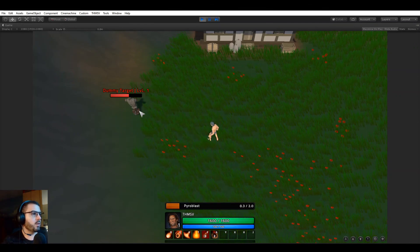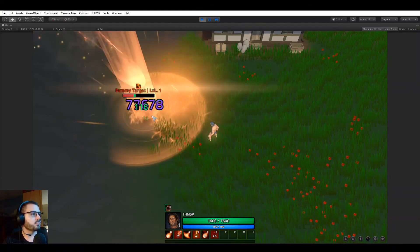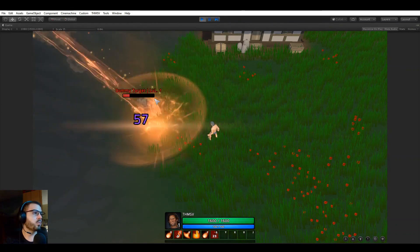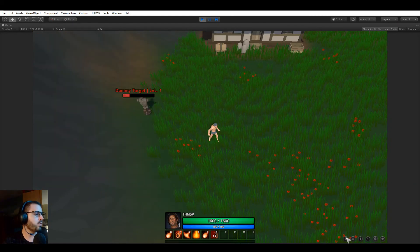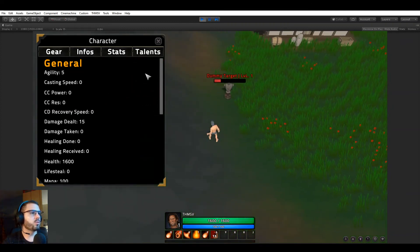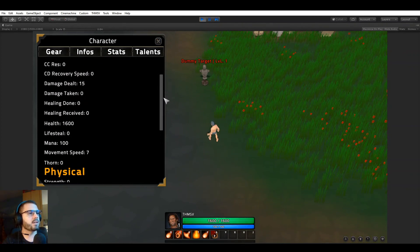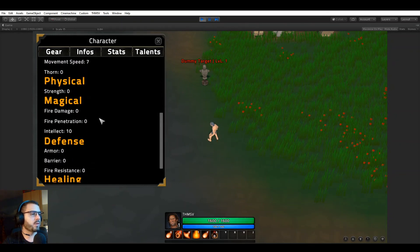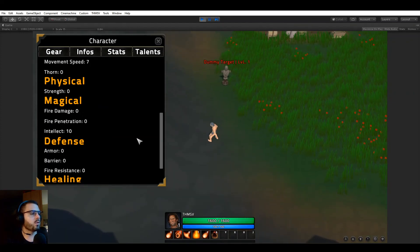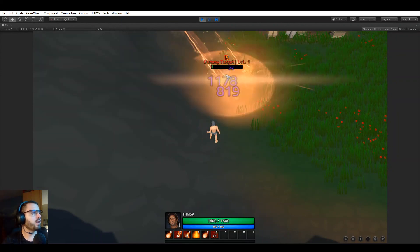Let's try a combo: fire aura, fire rain, and pyroblast together — that's a lot of damage since we added 250 fire damage plus crit chance bonuses. The stats panel now updates in real-time as stats change, so you can see fire damage bonus at zero normally, and jump to 250 while the fire aura buff is active. That wraps up the active abilities.